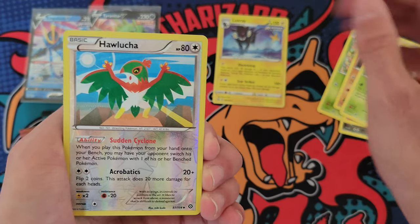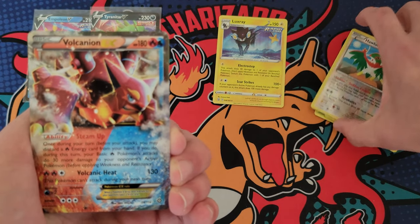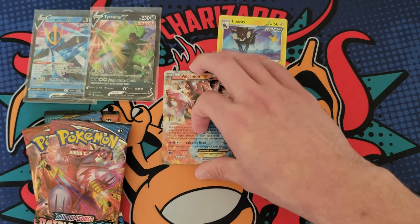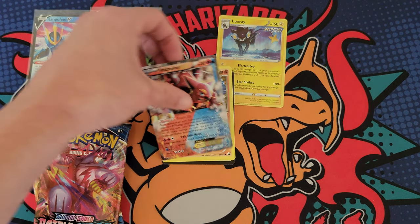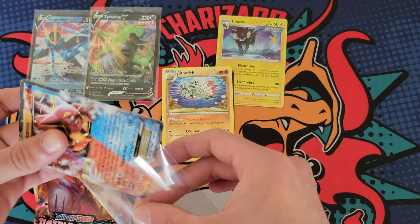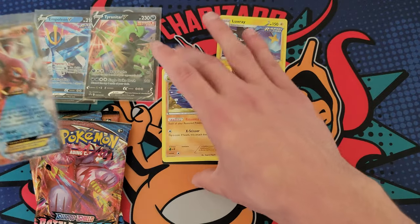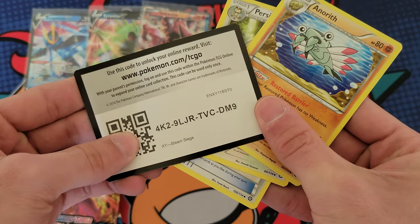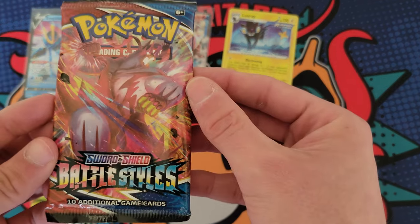Let's see what Steam Siege has for us. We got the Hawlucha reverse holo — can we pull a hit? There we go! Finally the first hit of the video is going to be a Volcanion EX. It's been a while since I've seen that card — probably a year or two — but it's cool seeing it. I really like how they used to do the dual type where it's like Fire and Water. It's pretty dope that it's a Fire and Water Pokemon on the same card.